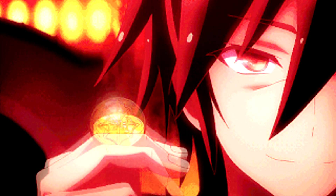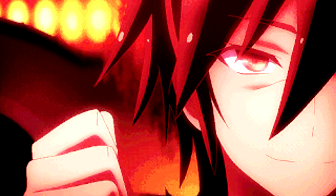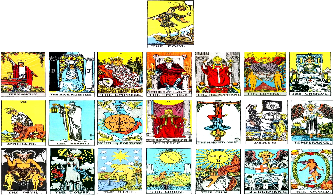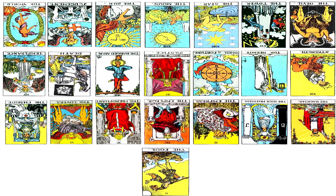In the card game, it is translated instead to a coin flip. Tarot cards, like the Arcana Force cards, are numbered. There are 22 major arcana cards altogether, and each one has a meaning attached to it, which is dependent on the positioning of the card as well.